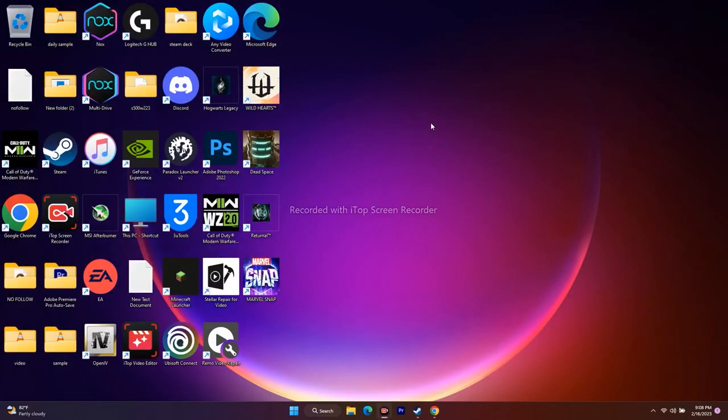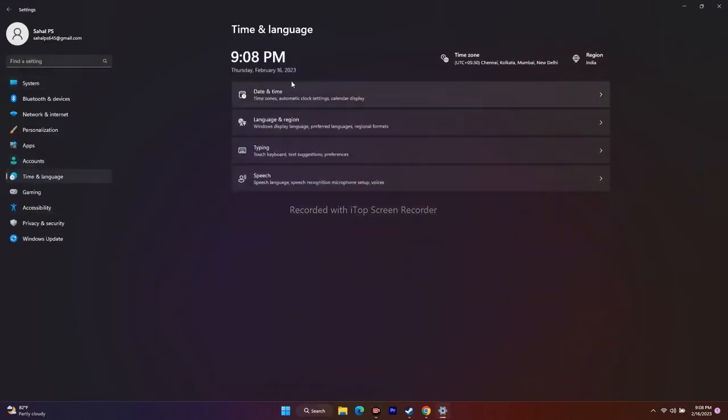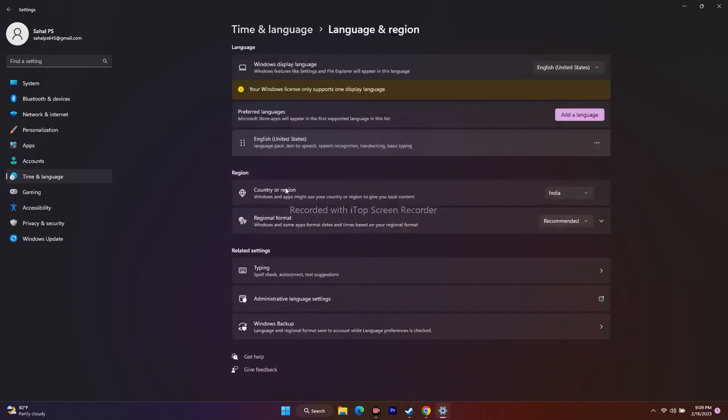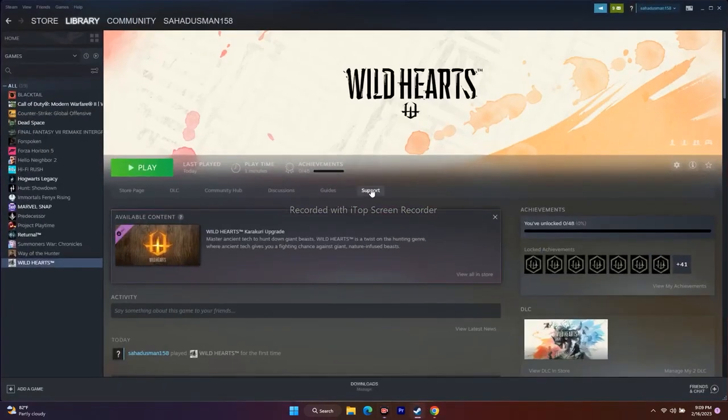Make sure your time zone, language, and region are all correct. Go to Settings, then Time and Language, then Date and Time. Make sure Set time automatically and Set time zone automatically are both turned on. Go back to Language and Region and verify the country/region is correct. Your language should be set to English — I prefer English (United States). This has worked for many users, even if it's unclear why it's related.